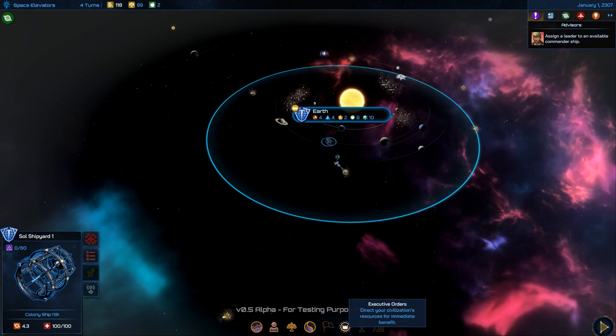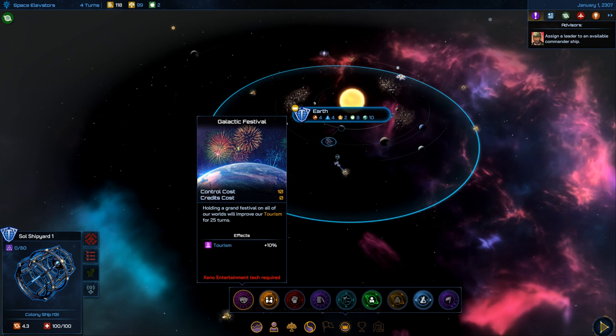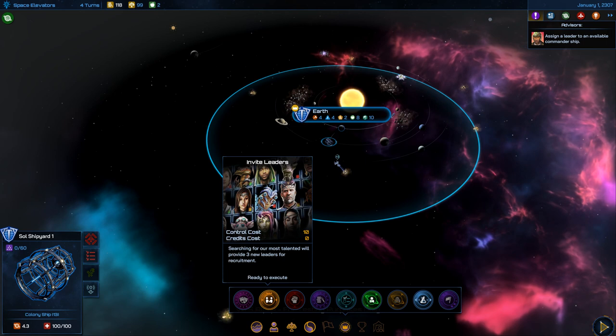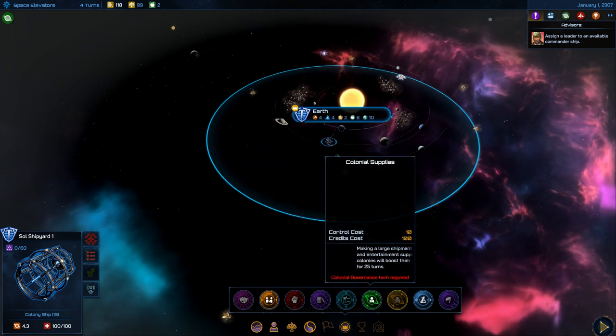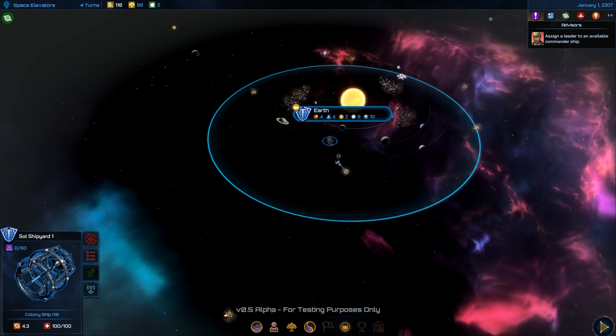There's also Diplomacy and Executive Orders — another pop-up menu with a lot of stuff. I'll get into that later. Let's move on to the next turn. I can press Tab to advance rather than using the mouse.